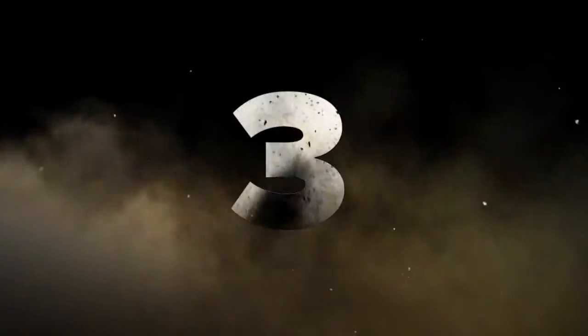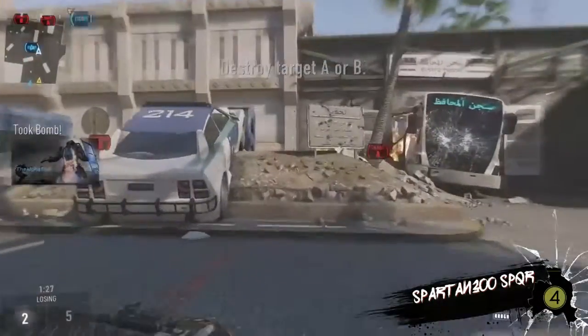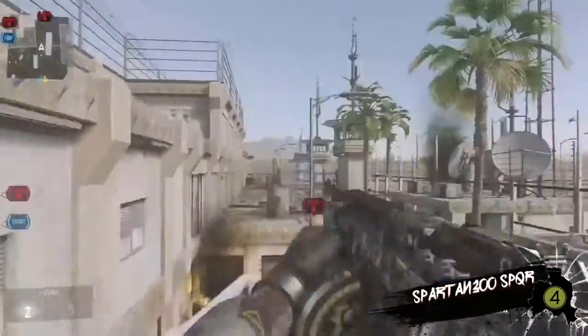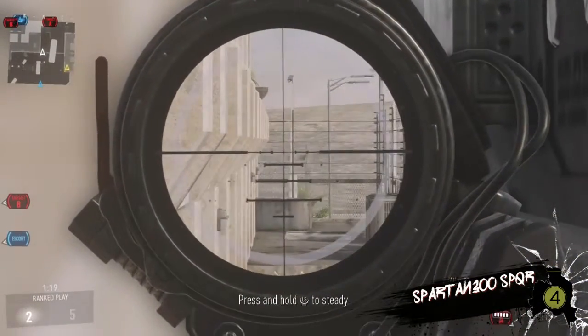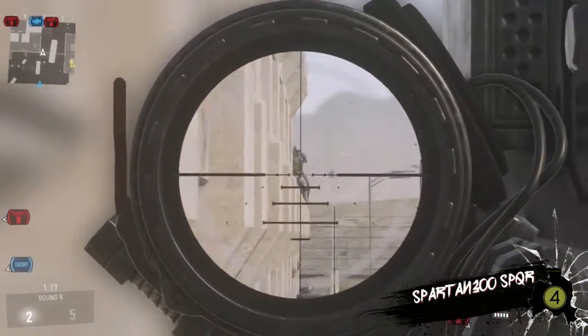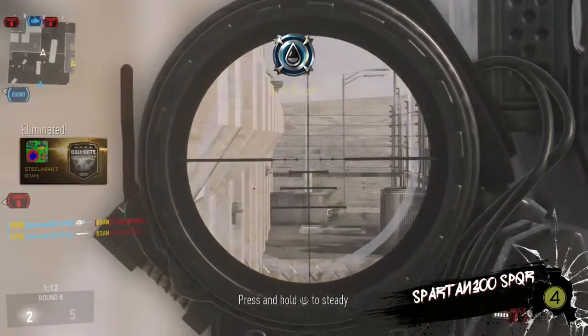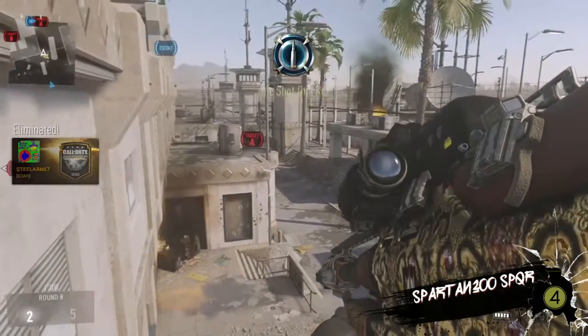Moving on to number three, I'd always recommend creating a class with an assault rifle and a sniper. In this case I'm using the Atlas as it is the most damaging. Try and find yourself a nice vantage point — I like this vantage point here. You know roughly where the enemy are going to be popping their heads out from, so get in quick, get those important sniper kills. And again it's a double kill — two down, two enemies left, great start to the game.